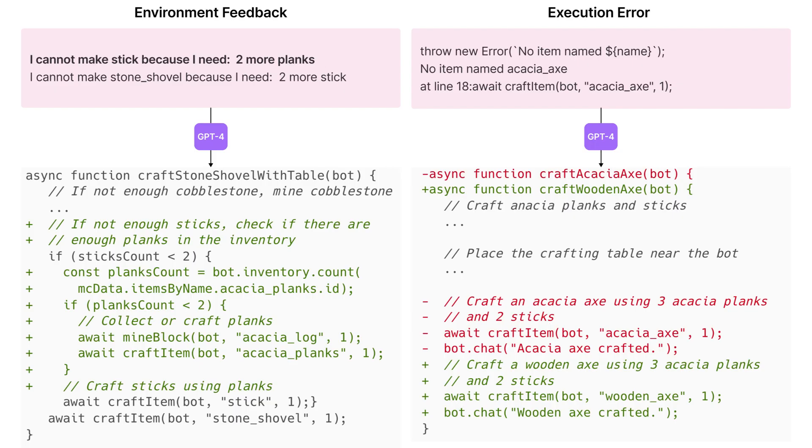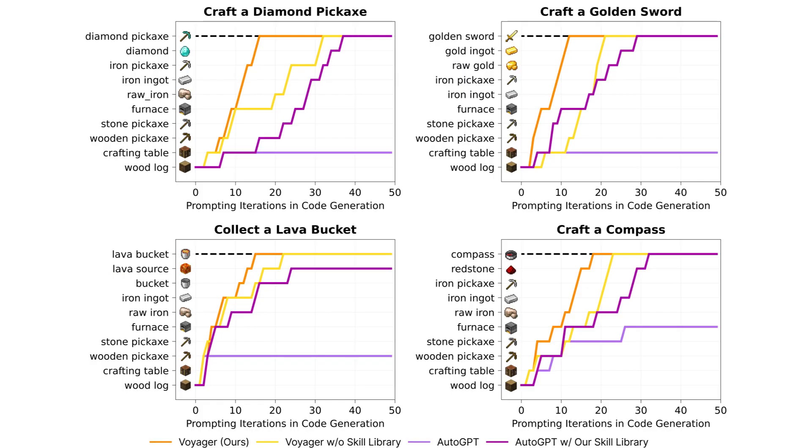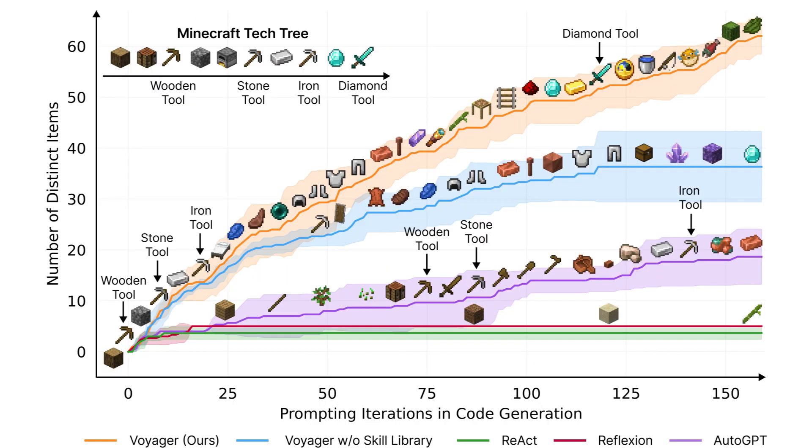Voyager writes a program within GPT-4 to achieve a goal, and it uses feedback from the game environment and possible JavaScript errors to refine the program with GPT-4. It builds a library of skills and stores successful programs within a vector database, with complex skills built from those simpler skills.